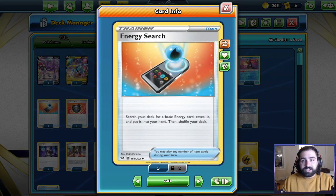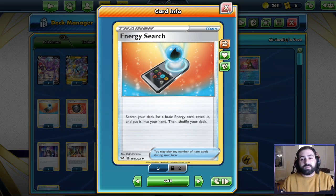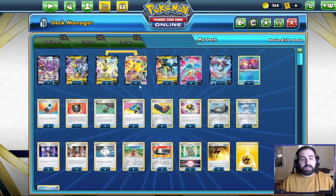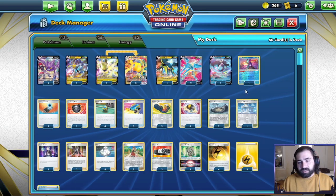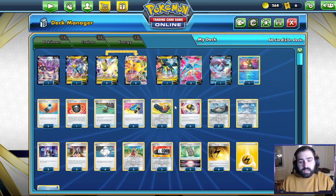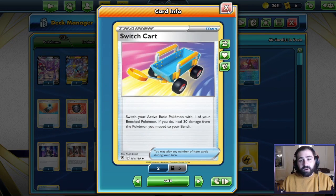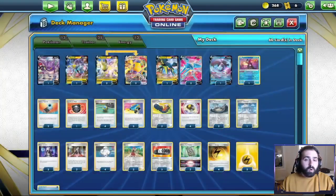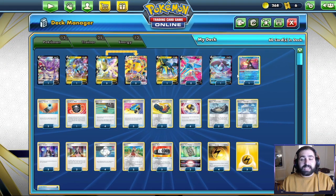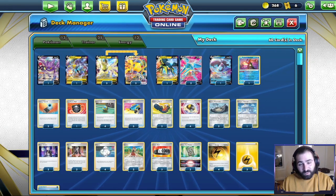We are playing two copies of Energy Search to search out those Water energies — if you need Lightning you can search that out too, but typically you'll use this early to search out Water and set up those Melanies. One copy of Hisui Heavy Ball, mostly looking to get the Regielekis out of prizes, or Radiant Greninja if needed. Four Quick Ball, and three Switch Cart so that we can heal a little bit of damage off our basic Pokémon. Our only evolution Pokémon in the deck has free retreat, so the Switch Cart healing really adds up.